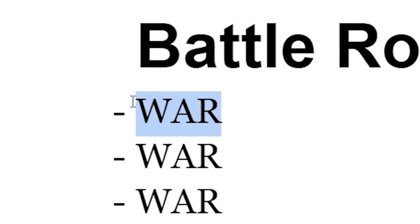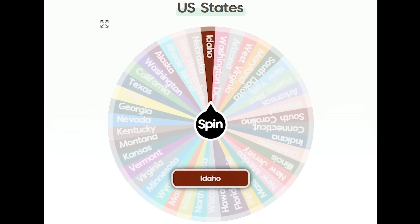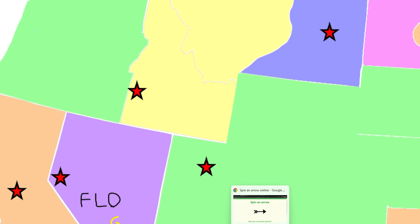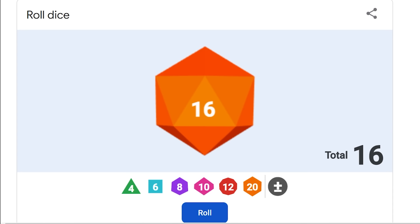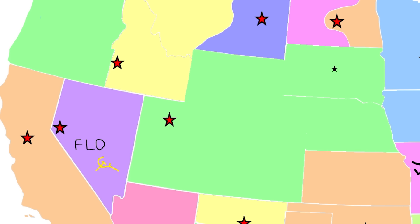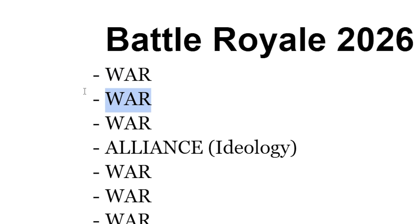It's 2026. First war — how does Idaho respond? That is them now attacking Utah. Let's see what happens. Do they make a big impact here? Yes, they do — they eliminate them along with their unification buddy.